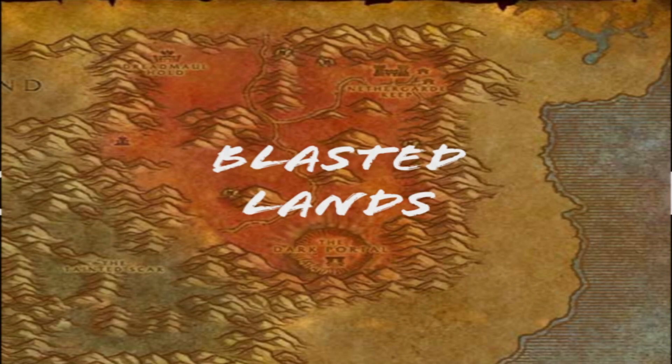The Blasted Lands is located in the bottom right corner of the Eastern Kingdoms. The zone is inhabited with beasts, demons, and many rare spawns. There are four types of mobs we will be hunting for: hellbores, black slayers, crystal hide basilisks, and scorpock stingers.